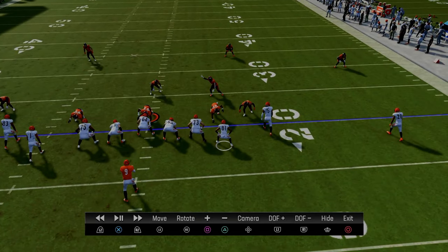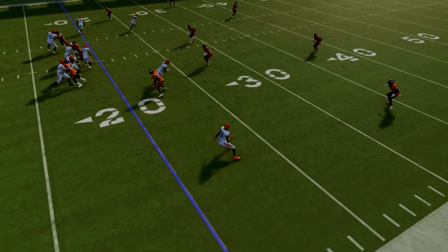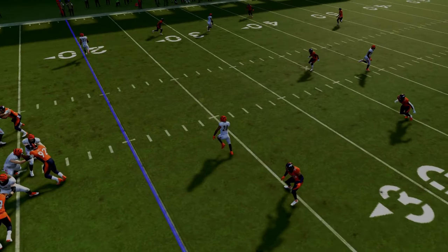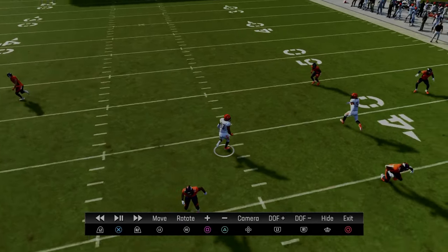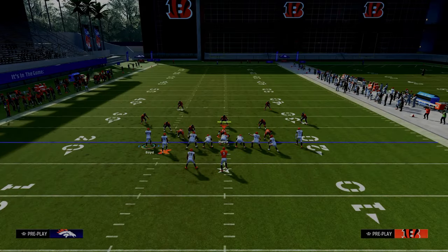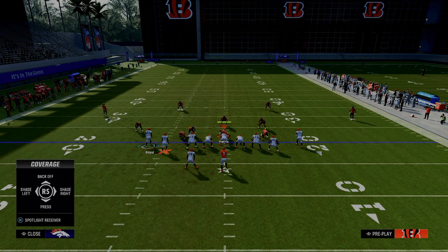Another thing you can do to help with the timing of this is put that tight end on an in route. The other thing that you're going to see here is this running back against a double Mabel coverage is going to basically be open right in this area. So we have two underneath routes in the middle of the field, and then we also have this post route that is going to get over the top of a 30-yard cloud.